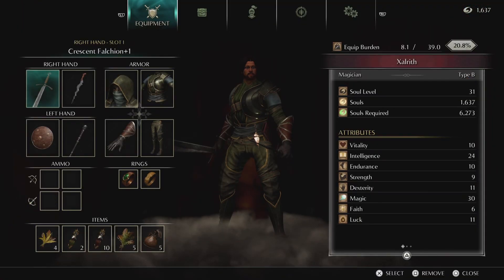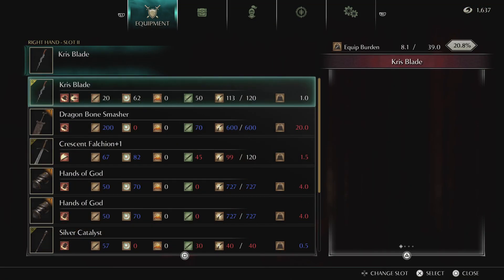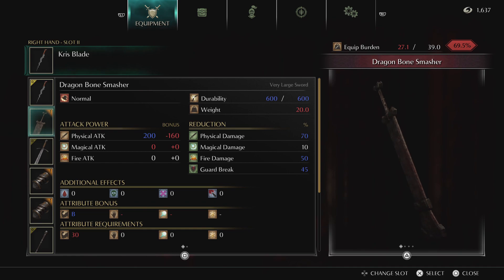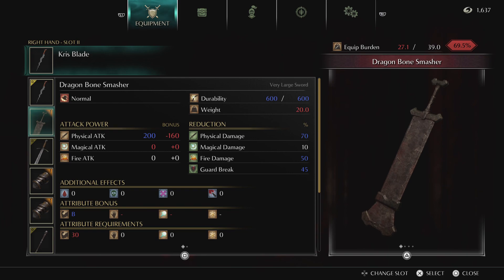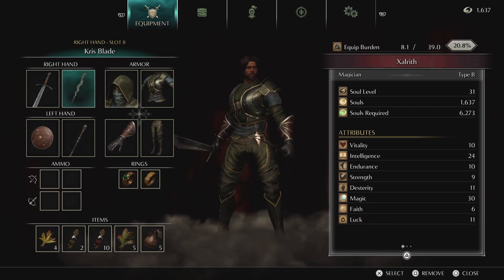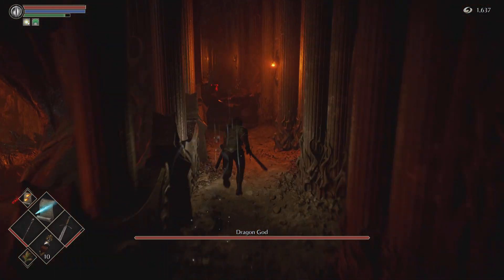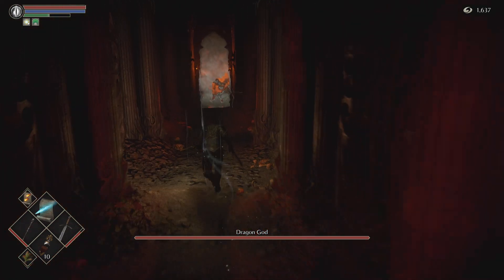Nice and easy. You see a lot of people using that in PvP on strength builds. I don't really run strength builds, but its requirements are pretty steep — 30 strength. But keep in mind, if you two-hand it you actually only need 20 strength, because two-handing gives 1.5 times the value of your actual strength. That's how you can get around a lot of the strength requirements for weapons — just two-hand them.